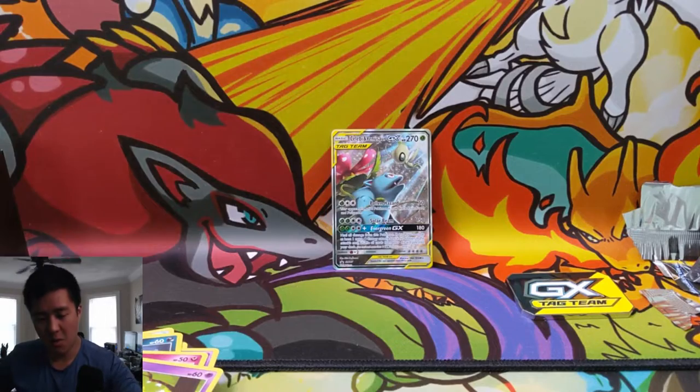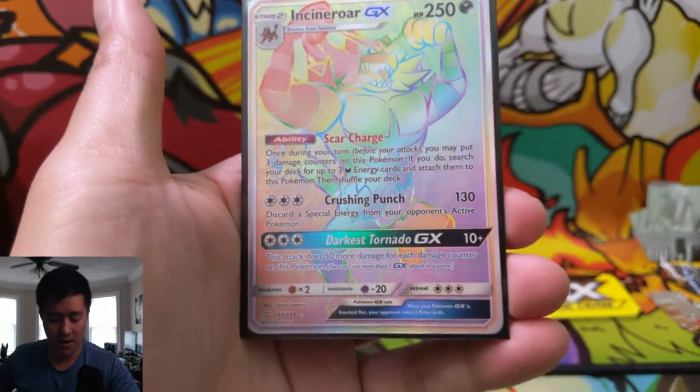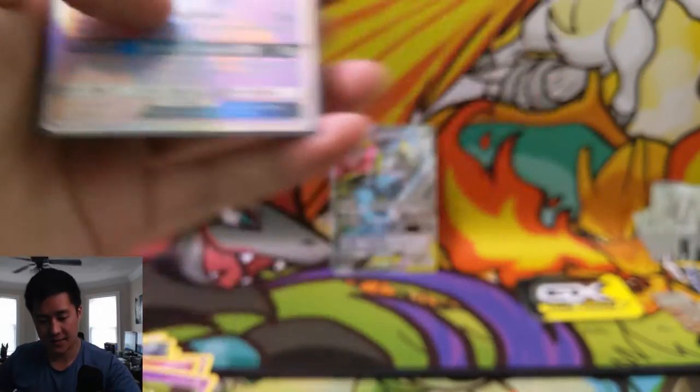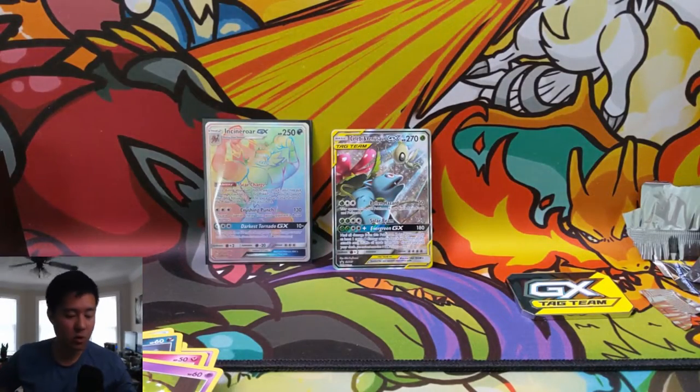So there you guys have it — we got our promo Venusaur Celebi from the tin, and an Incineroar hyper rare. Really happy with that. Pretty quick opening as always — like, comment, subscribe down below. I'm Moana Turtle and I'll catch you guys next time, peace!